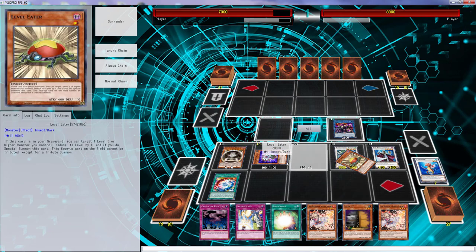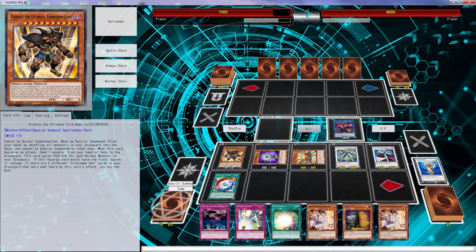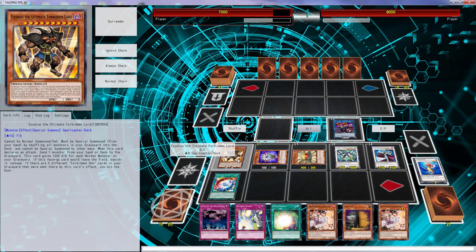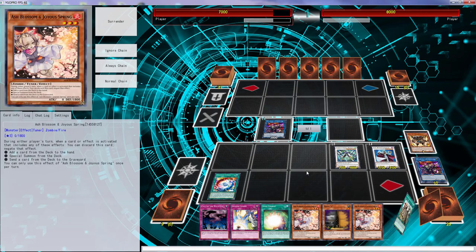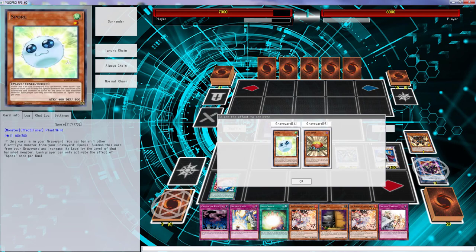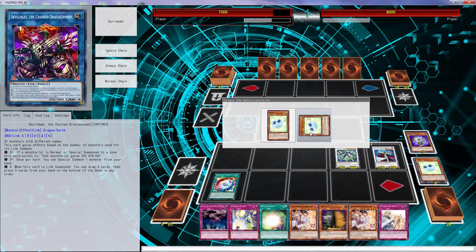We messed up but not badly — you guys understand what I'm saying. I'm gonna Level Eat that and then we can go Proxy — wait, Link Spider, I don't play it, that was a normal monster. Since I do have Soul Charge I can just keep doing stuff, but I'm gonna try to play it like we don't have Soul Charge. So we do one, two, three, four and go to another Skulldeed.